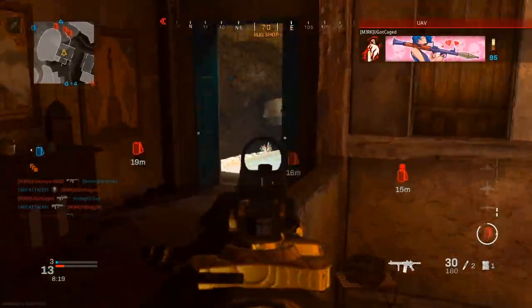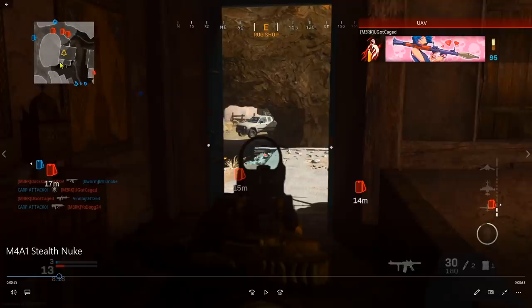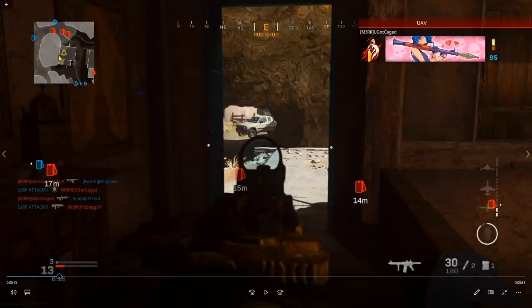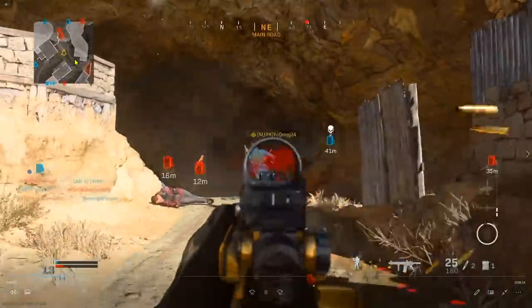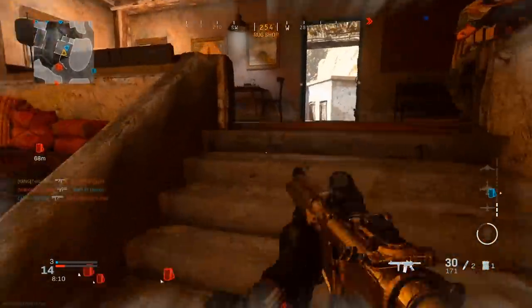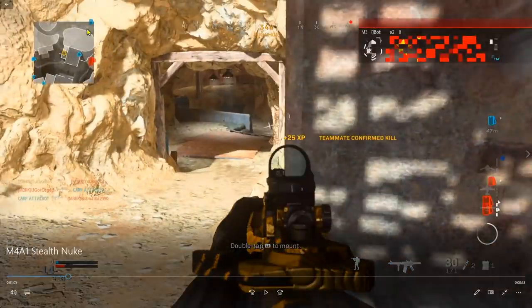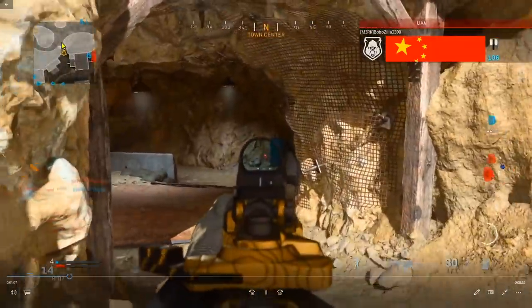In this part of the map — the rug shop specifically — I have high ground, a good point of view into every line of sight the map has to offer, and some good cover. You can close the doors if you want. I'm going to patrol the outer perimeter of the rug shop. I did pick off an enemy running by. A teammate just went inside, so I'll switch roles with him momentarily.